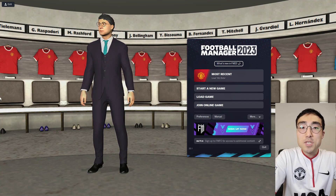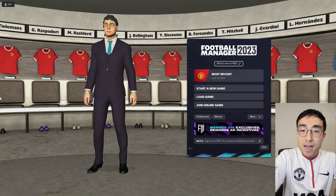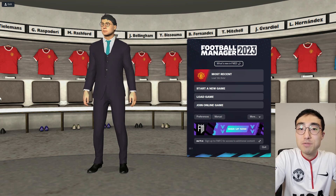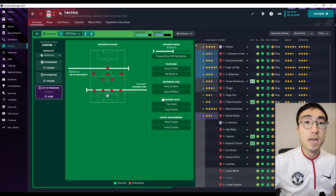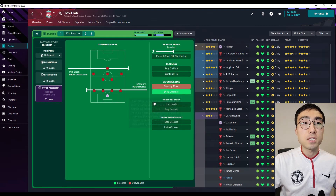Good day managers, Max here from Evidence-Based Football Manager. The full version of FM23 is finally out and the time has now come for me to resume my Football Manager research. The very first thing I wanted to test in FM23 are the new tactical instructions that have been added to the game this year — the Step Up More and the Drop Off More instructions.